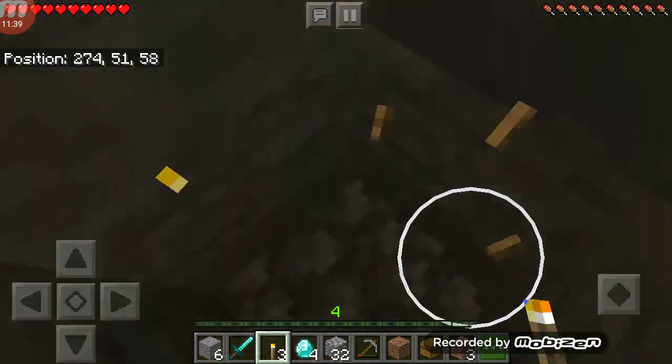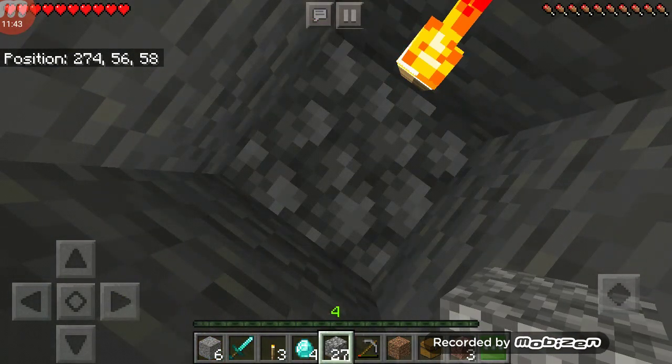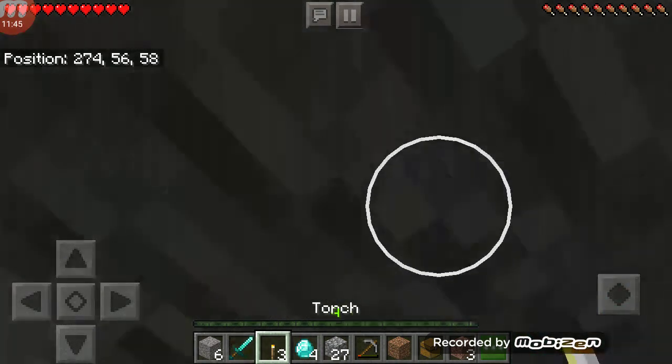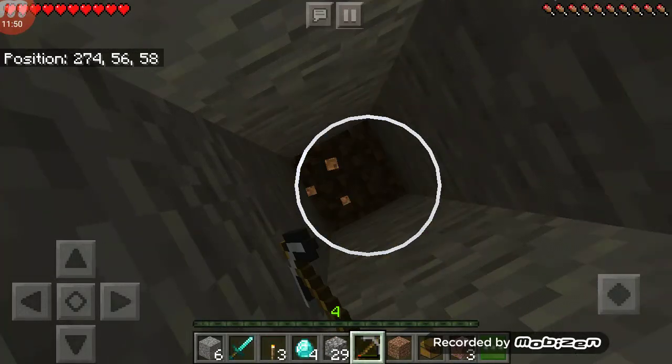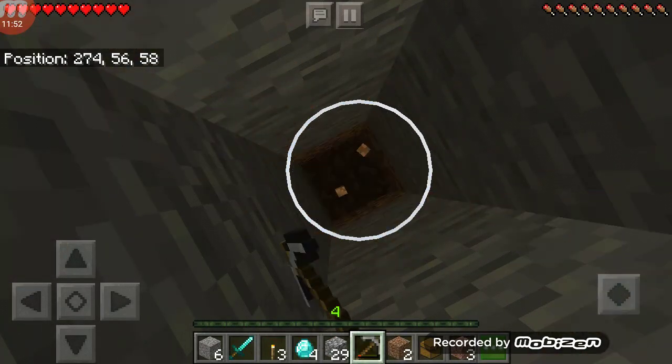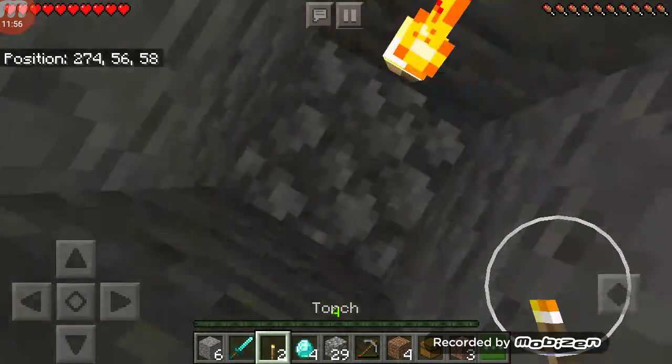I would recommend just getting the diamond sword. Or, not even that — if you just get two diamonds, make the diamond sword. Do not make a shovel, please. That's just a waste. You can just get yourself a stone shovel. But if you get three diamonds, then get the diamond pickaxe and mine yourself some more diamonds if you find some.